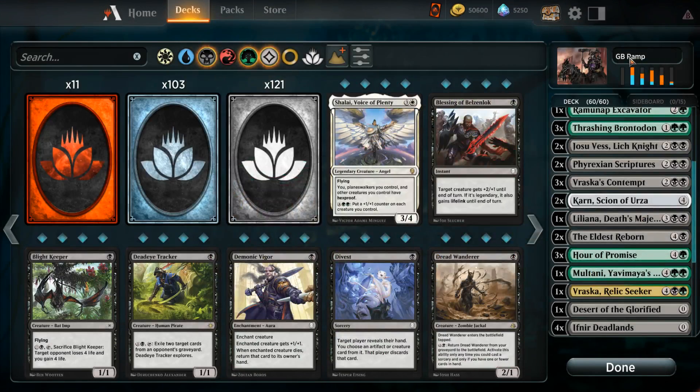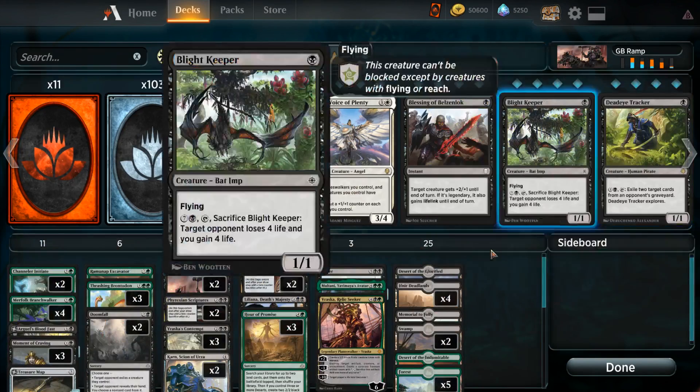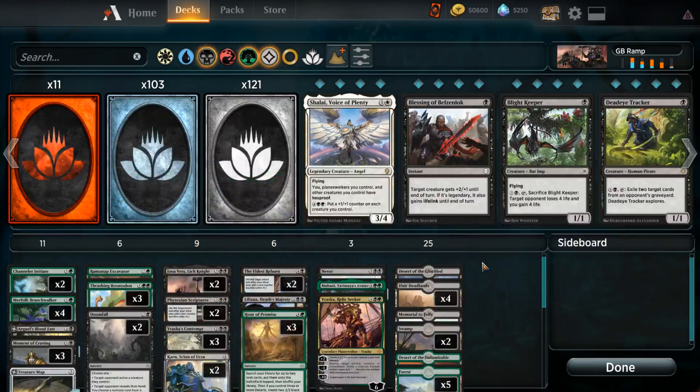I've built a green-black ramp deck. There's a lot of ways to do green-black. Rocky-style mid-range and the explore mechanic are some of the more common ways. Anyways, this is just kind of a big-mana deck, but the big-mana part isn't overly played. It's not like we're trying to do Zacama or pull crazy stuff out of the sideboard. We just have a couple of payoffs that should hopefully be right on par with winning the game.